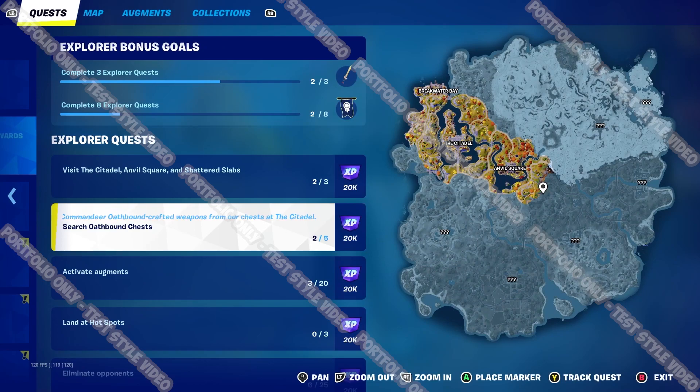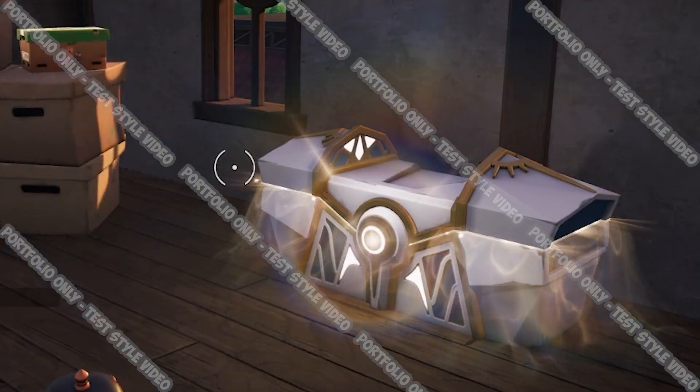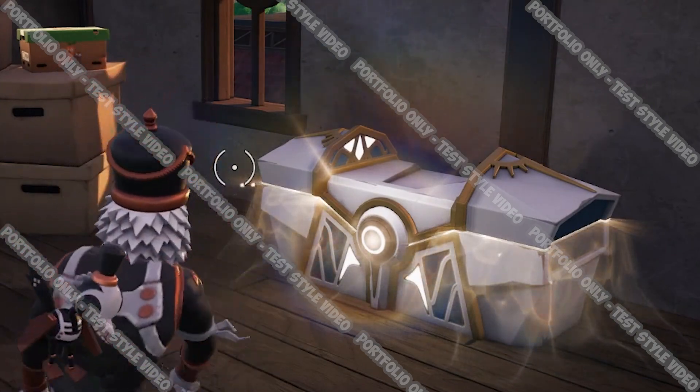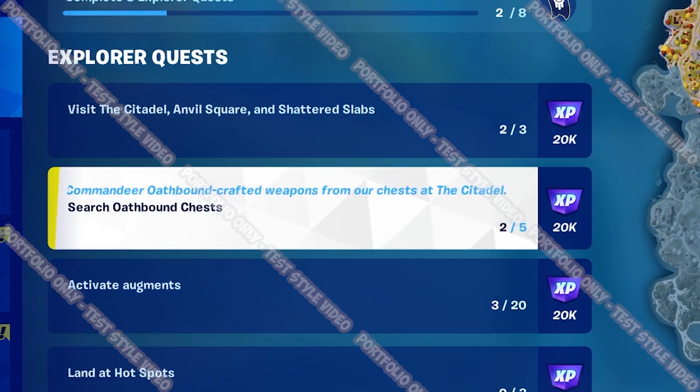Once you've seen all the fun new stuff you can unlock in the Battle Pass, you need to start leveling up. And the best way to do that quickly is to complete challenges. This new season of Fortnite has introduced new chests called Oathbound chests that are a bit bigger than the usual chests and contain more loot. And for one of your challenges, you need to find five of these bad boys.